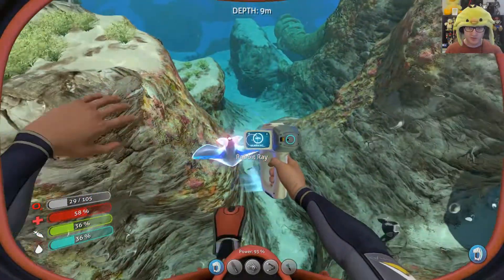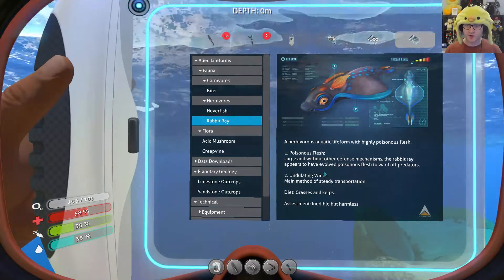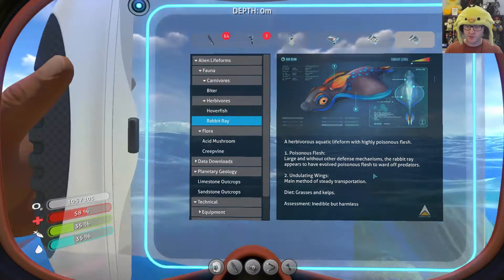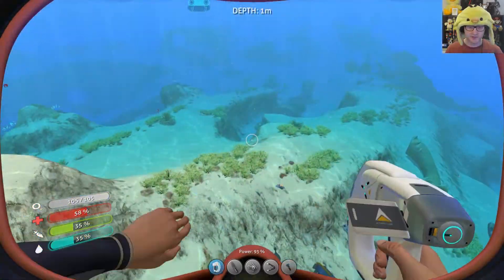We'll scan the rabbit ray as well — they're non-hostile, I think they're just pretty. Rabbit ray: poisonous flesh — without other defense mechanisms, the rabbit ray appears to have evolved poisonous flesh to ward off predators. Main method of transport: grazing on kelp. Assessment: edible but harmless. So it's just there for prettiness, which I appreciate — I love the pretties.